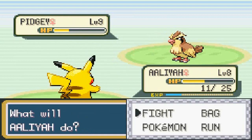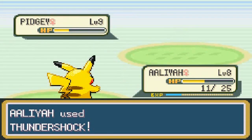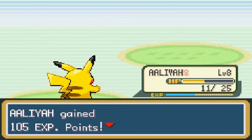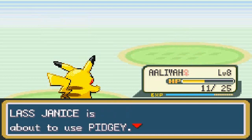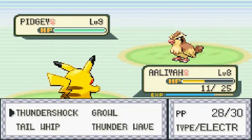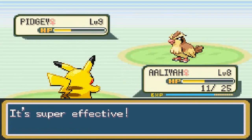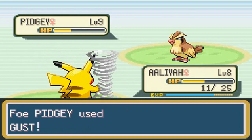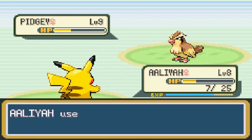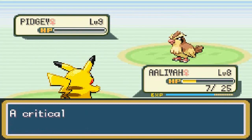Here we go — Thundershock, super effective! There's that tackle attack and it was a critical hit. One thing I don't really like about Pikachu is that its defense is pretty weak. A lot of you guys are saying 'why are you picking Pikachu again?' — because of my niece. Eventually I'll have her here to do some walkthroughs with me. Thundershock again almost takes out this Pidgey. There's that Gust attack — we go Thundershock for the win!